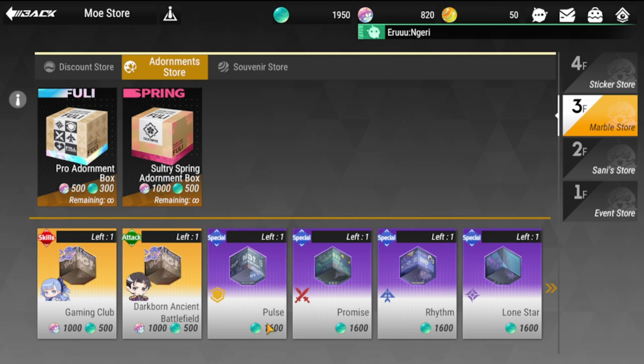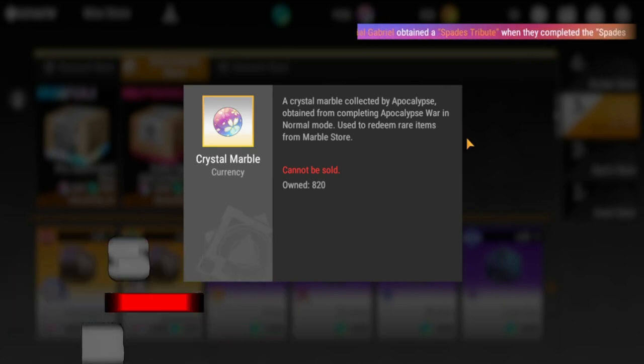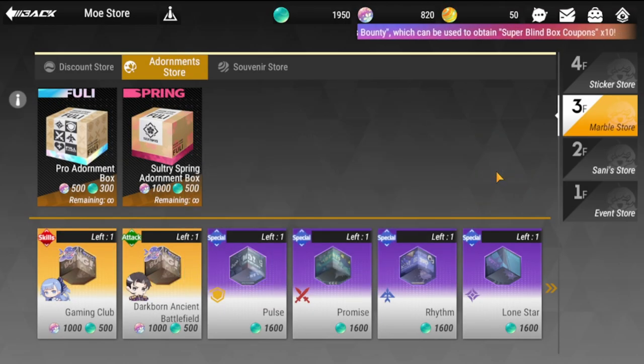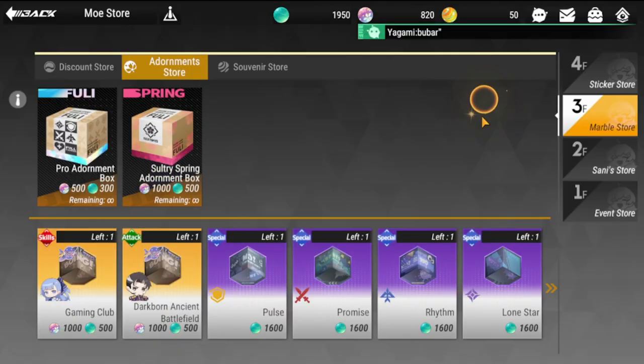One tip: do not purchase these even if they only require the green ones — the clear marble. The crystal marble is actually the hard one to get. I'll direct you to where you can farm this currency later. The four purple adornments have very little long-term buffs, so save them for the better ones I'm about to discuss.